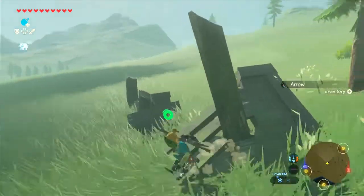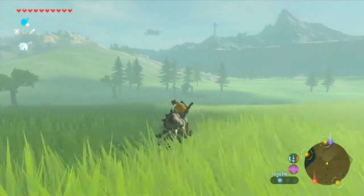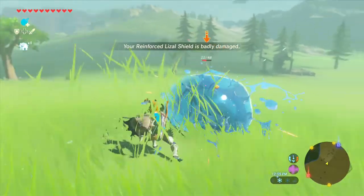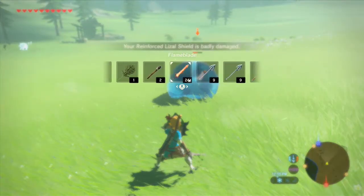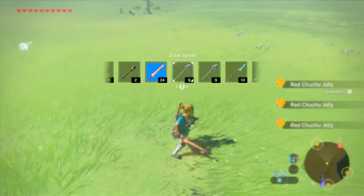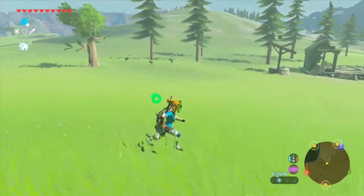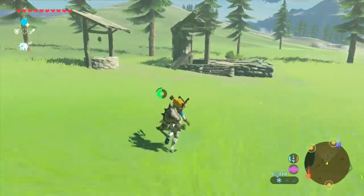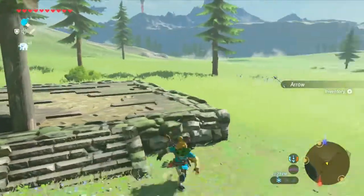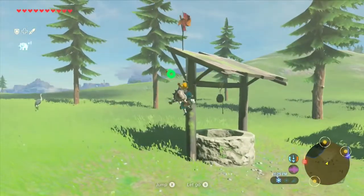There's an arrow right there. We are getting pretty close — more chews. I don't really have anything else other than fire. If I can get just a ton of chew jellies just from one giant chew, well, that helps out quite a bit. Also, there's another Korok over here. I'm gonna check out the ruin first. Another arrow — what's with these random arrows sticking out? I get up here...